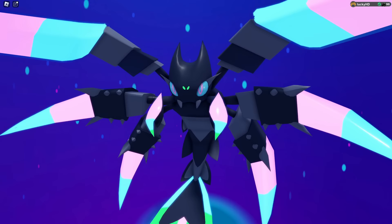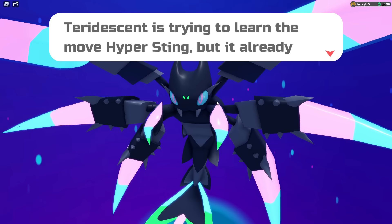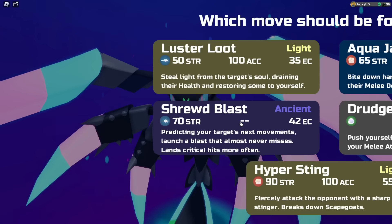And here is the evolution right here — this is Teradescent. Teradescent is such a sick Lumion, with all of these super bright neon colors. By the way, this is actually the Lumion that Lando had leaked a while back just off of a picture of the eye, which I think is super funny. It gets the move Hyper Sting: fiercely attack the opponent with a sharp stinger, breaks down scapegoats. So yeah, you can go ahead and teach it to this Lumion.